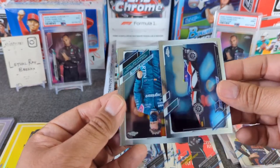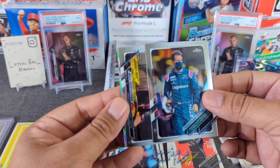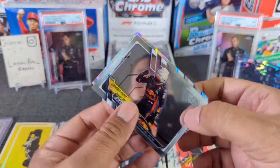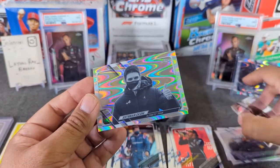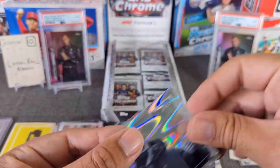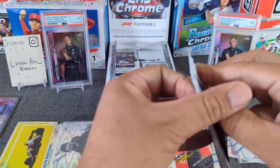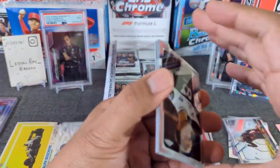Here's another Tsunoda, another Vettel. We got a Ray Wave in here, and then another Max Verstappen — driver, Grand Prix Great Britain winner. And a Ray Wave of Ocon — Mr. Ocon. Not what we wanted. Starting to see the bottom of the box, getting sad. Let's get another numbered card out of here.